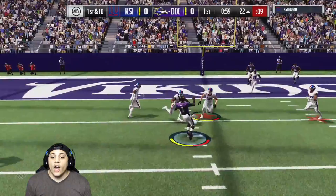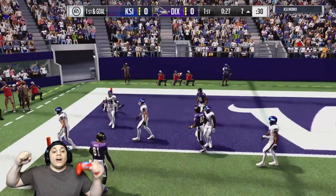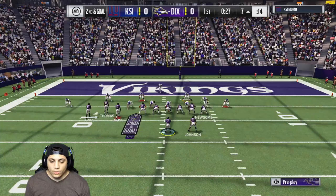Take off with Vick — 96 speed. This kind of looks like a cover two invert. That's Julio Jones — he still dropped it regardless. Let's set him up.